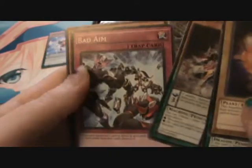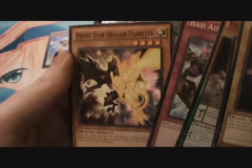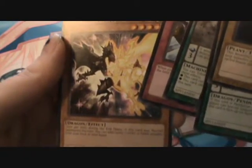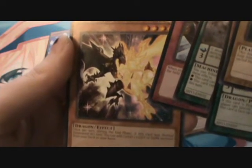Dynamis Spinos, Bad Aim, Dwarf Star Dragon Planetar. Once per turn during the end phase, if this card was normal summoned this turn, you can add one Level 7 Light or Dark monster from your deck to your hand. Cool. Also, this is one of the more expensive box sets — this costs like $99 Canadian, so I don't know what that is in US, but that's crazy.